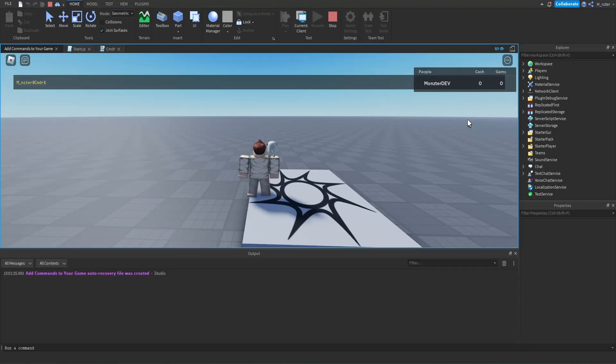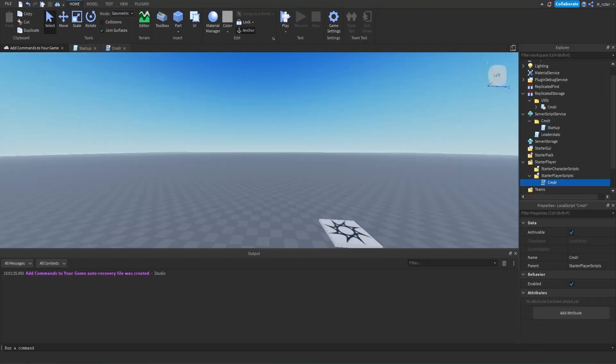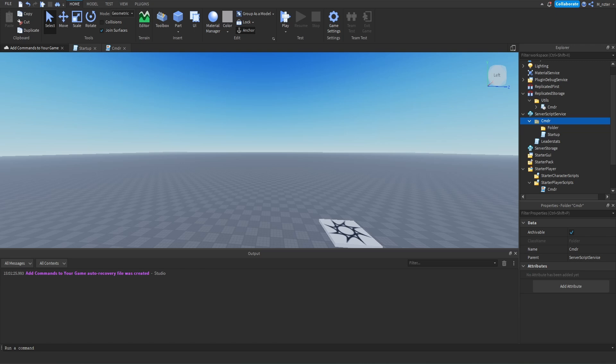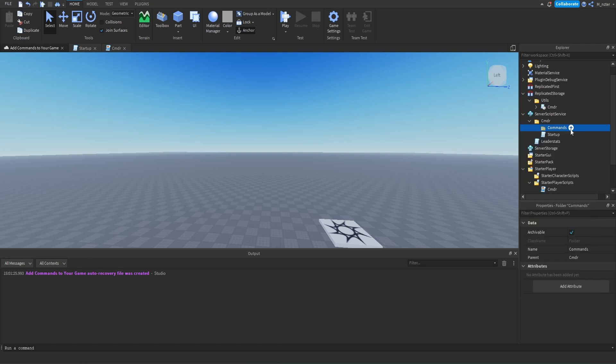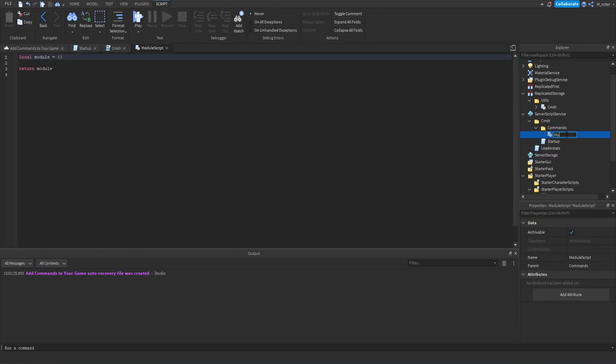Now that we know all the default commands, we can use any that we want. Now you're probably curious about how we can actually implement our own commands. So what we're going to do is go inside of the commander folder and add a brand new folder. We'll rename this to 'commands'. The command that we're going to create is to modify our leader stats, so we're going to go inside the commands folder and add a brand new module script, renaming this to 'ModifyLeaderStats'. This module has to be set up a very specific way, so follow along.